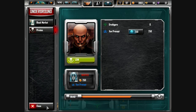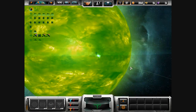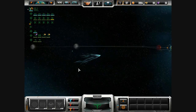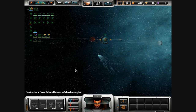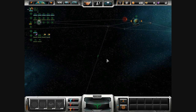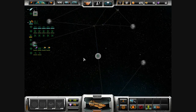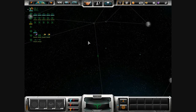I believe these guys haven't tried to raise my bounty yet at all — just fortifying their planet. I have a feeling by the time I actually feel ready to go attack their planet, they're going to be way too powerful. They're going to have a crap load of ships and bombers everywhere, cause I put them on fortify.